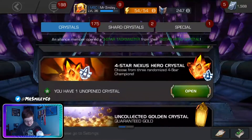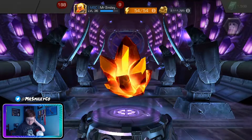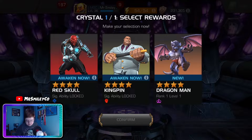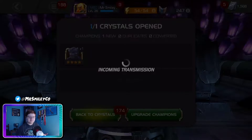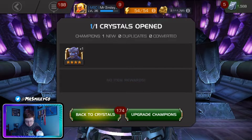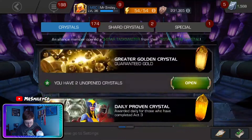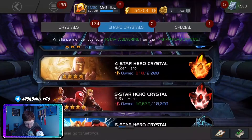That cosmic awakening gem is pretty sweet — not as hype as the Omega Red but still nice. It'll go to Silver Surfer or Hyperion. Four star nexus crystal — two garbage and a good. We're getting Dragon Man out of that. Even though I have five star Dragon Man on this account, I don't care about Red Skull or Kingpin at the moment, so Dragon Man it is.